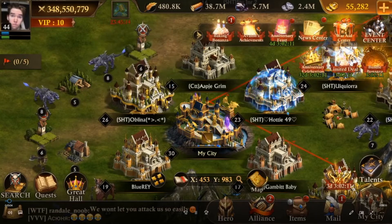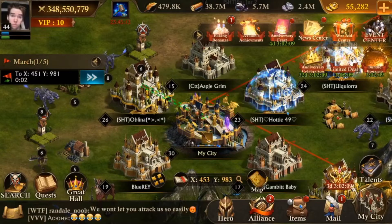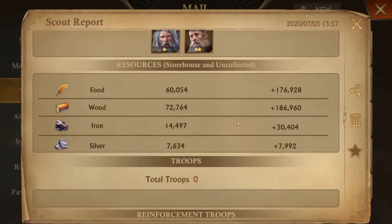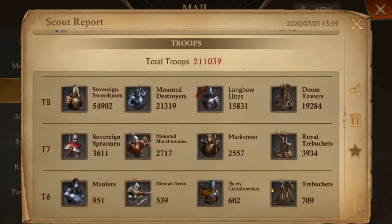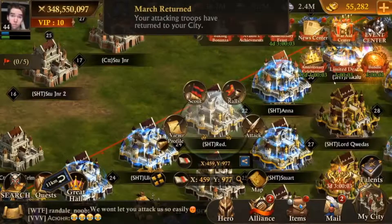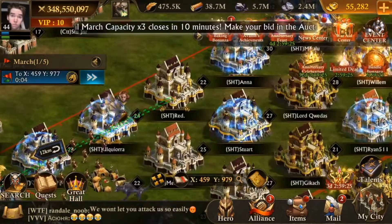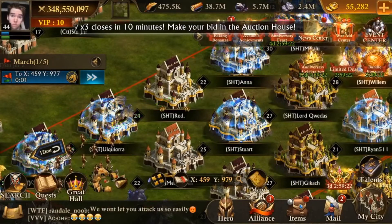Here I am about to attack SHT, the rank 2 alliance on my server. Why am I doing it? Because the king relocated me and all my reinforcements were sent back to their castles, and they attacked all my farms. So that guy had like 200,000 troops attacking him.